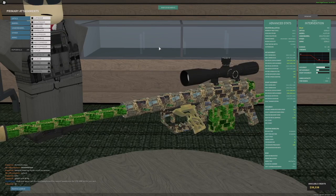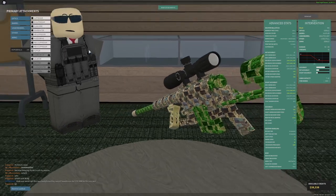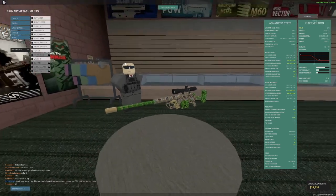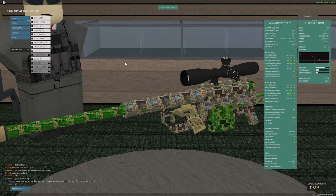For muzzle devices, suppressors I don't really recommend. Compensator and muzzle brake don't really matter on most sniper rifles, except on the SVDS — then use muzzle brake over compensator. Flash hider is really good because it just eliminates your muzzle flash with basically no downsides. Muffler is really nice — I use it on the Intervention. On bolt actions it doesn't lower your RPM and has no downsides, but don't use it on the M107.